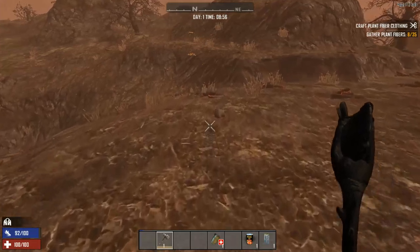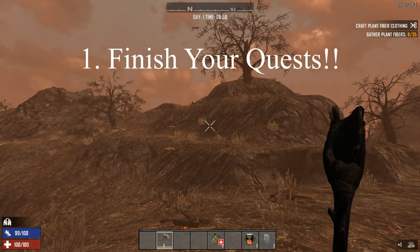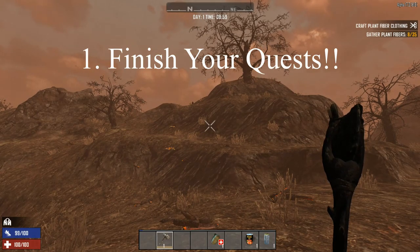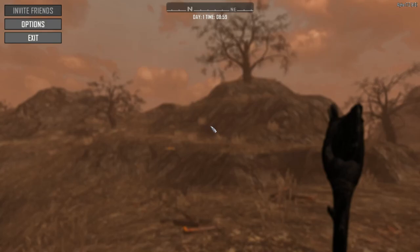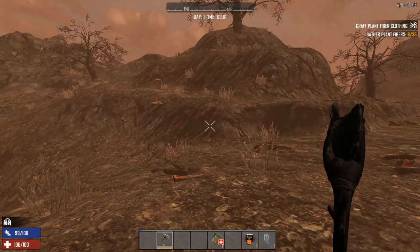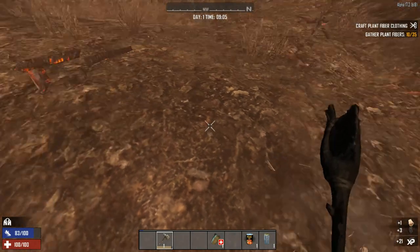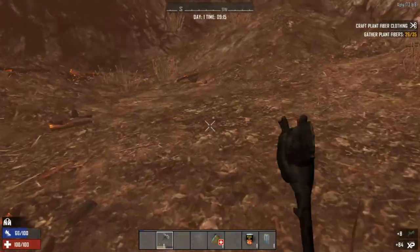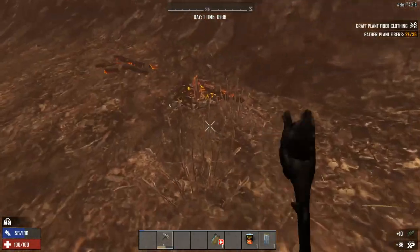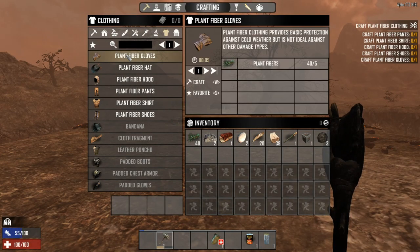So day one — tip number one for Seven Days to Die: finish your quests. Just do it. I'm gonna pause real quick so I'm not losing time while I talk. Do your quests, that's the main thing. I'm going to finish those quests on my way north.